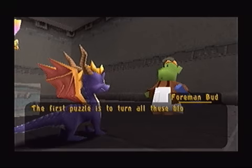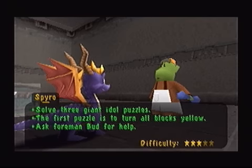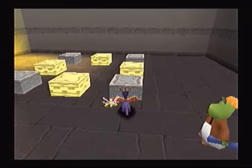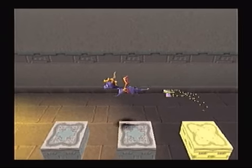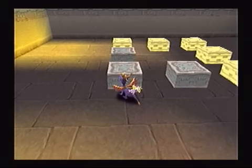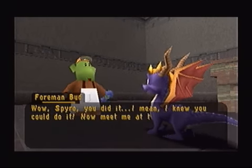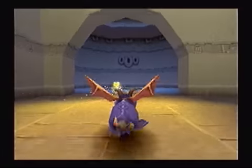The first puzzle is to turn all these blocks yellow. If you have trouble, come back and talk to me. Alright, so we have three puzzles, and this first one is simply jumping on these blocks and turning them all yellow. This one is actually pretty simple - very simple pattern, if I can remember it. You just go for all the blocks on the corners and you'll have it in one try. Wow Spyro, you get it! I knew you could do it! Now meet me at the pond for the next challenge. Will do! So that wasn't so hard. The next one's gonna be a little bit tougher.